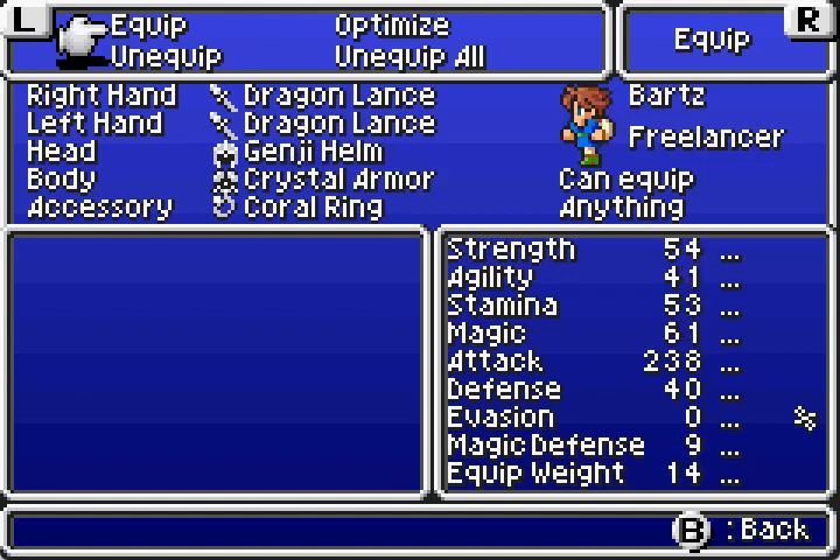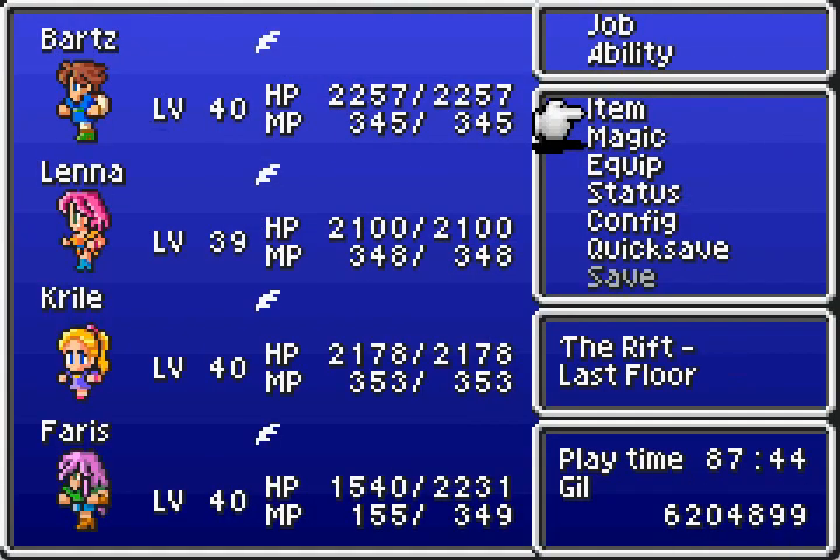Every character has a coral ring and two dragon lances, and we're about to fight the hardest boss in the game, from what everyone says. I'm going to kill him really, really quickly without him doing any damage. He might do damage this time — he didn't do damage last time. My test run ran first time, so it's going to be a short video, but it's okay.